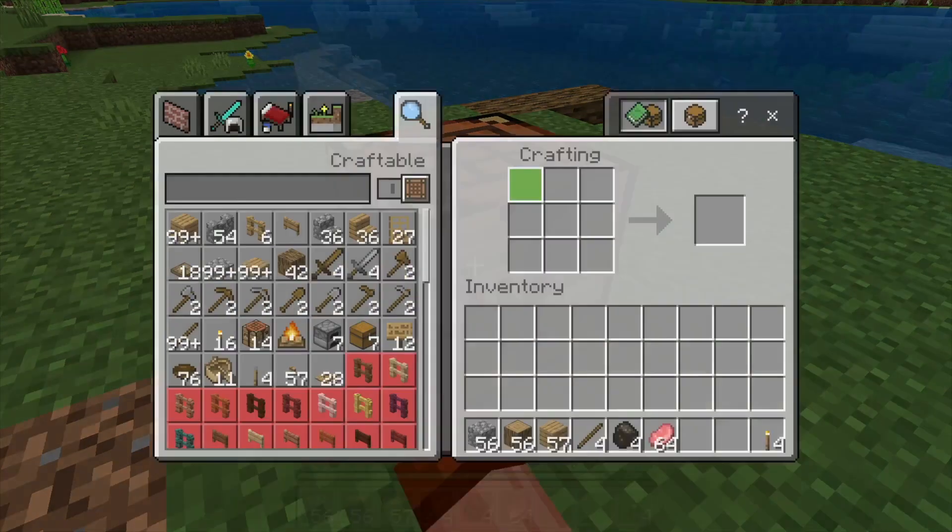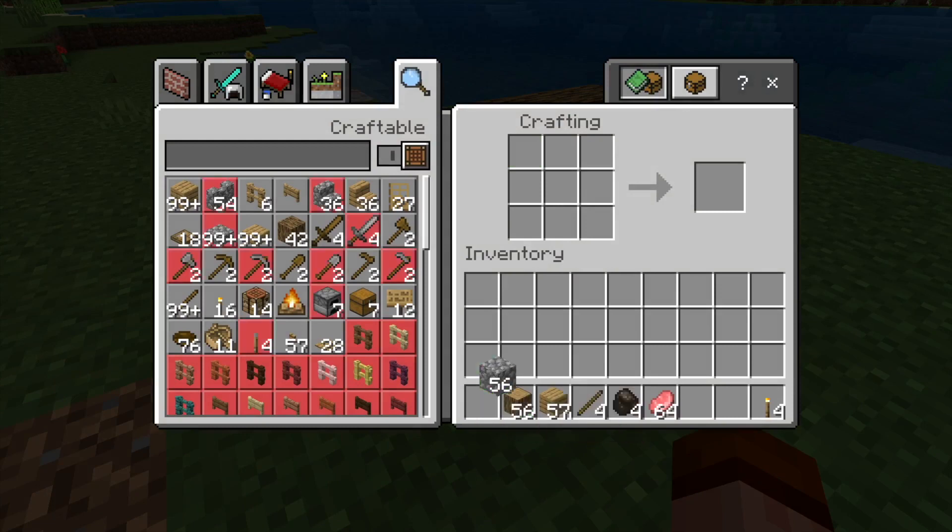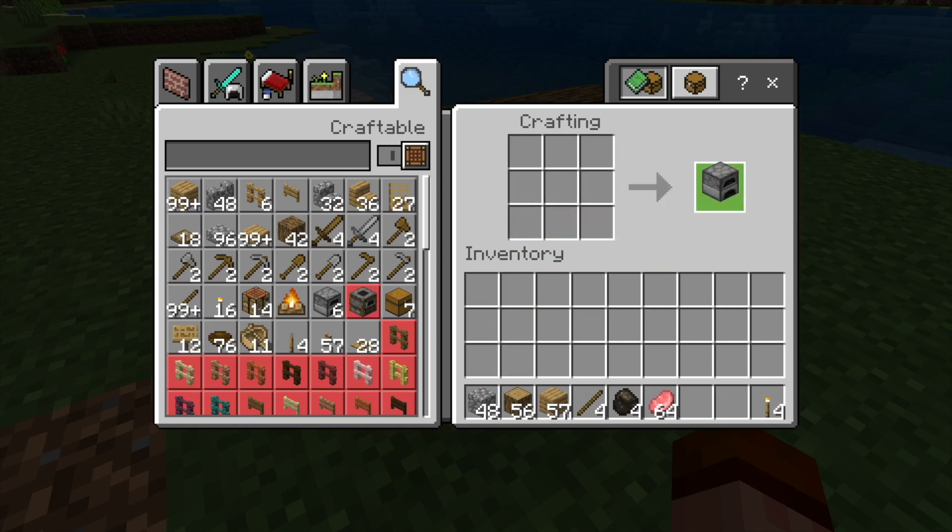We'll start with some cobblestone here. The cobblestone will make a nice square all the way around our crafting table. You'll need eight pieces in total with the center missing. We now have a furnace.